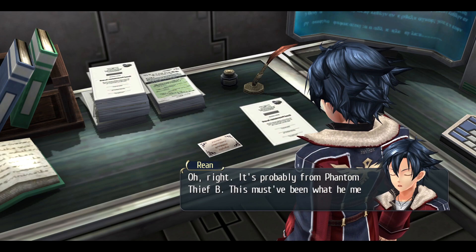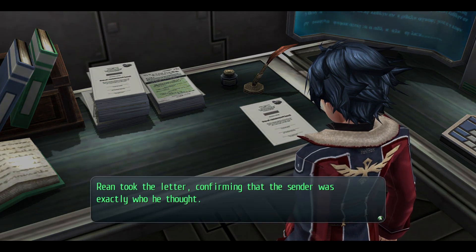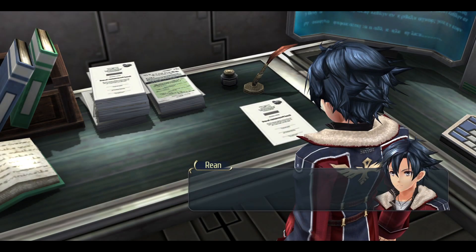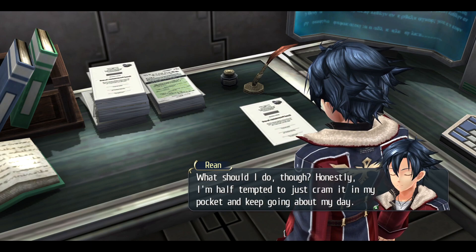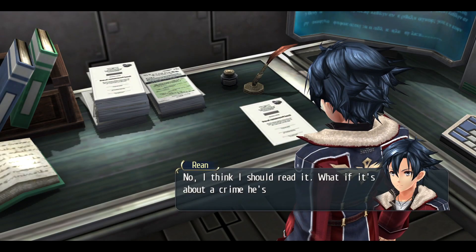A letter? Oh right, it's probably from Phantom Thief B. This must have been what he meant by where the blue cross indicates. Reem took the letter, confirming the sender was exactly who he thought. This is him alright. What should I do? Honestly, I'm half tempted to just cram it in my pocket and keep going about my day. I don't think that's a good idea — he will keep messing with you until you do his quest. No, I think I should read it.